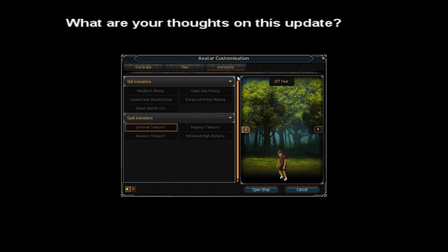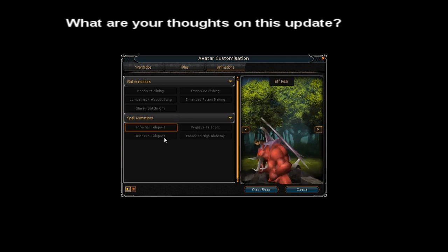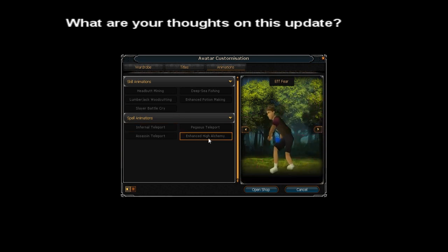And then there are different teleports, like the Infernal teleport, the Pegasus teleport, the assassin teleport. And you could improve your high alchemy, which is pretty cool looking, but it's also not the greatest update just because of the whole paying-for-it option.